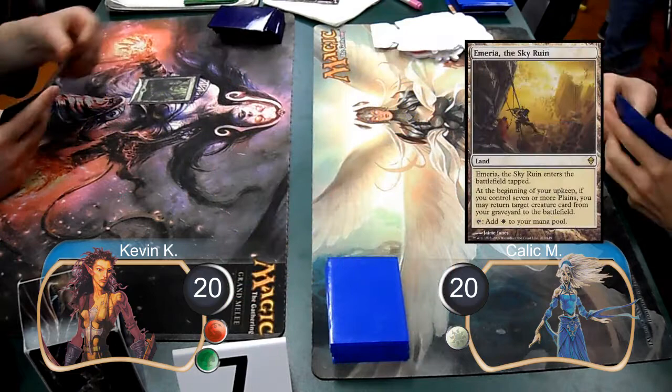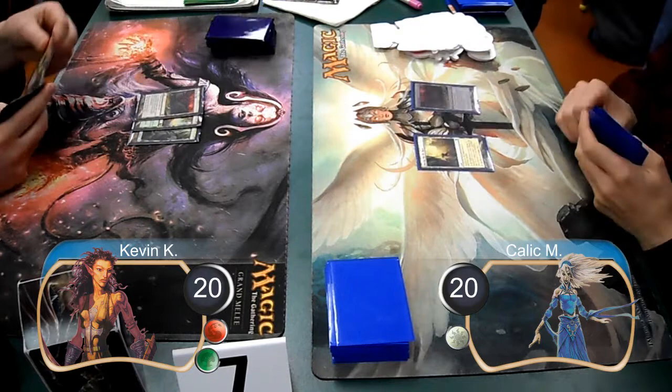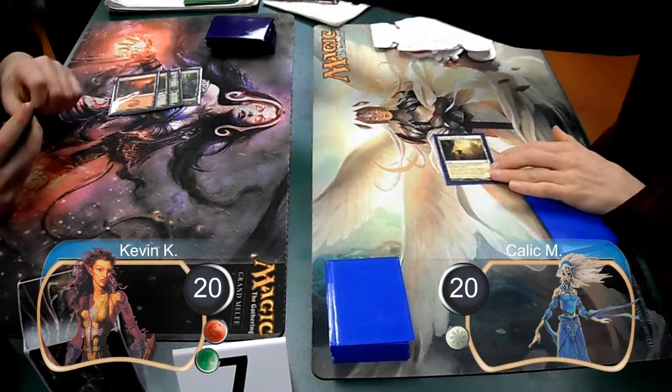For our first couple turns, I started off with a forest, and then Kallik set down a mirror of the sky ruin. I then followed it up with a root-bound crag, and Kallik set down a tectonic edge. I then set down a tectonic edge, and Kallik missed a land drop. So I set down my fourth land and cast a kicked goblin rune blaster.